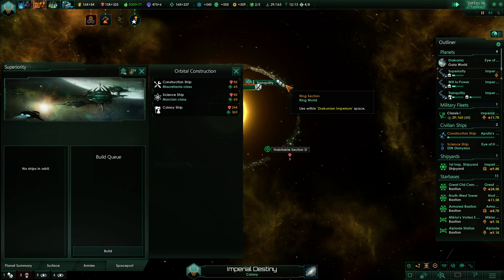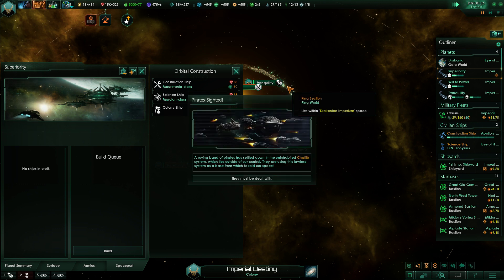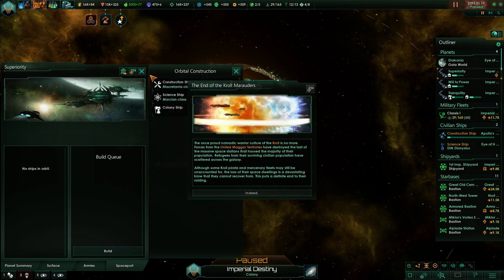We can exchange 45 energy for 30 minerals, which is a better rate than the traders give you. We have some pirates — who cares.